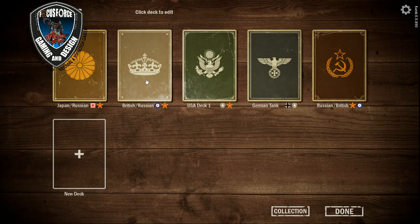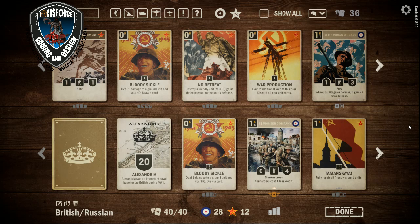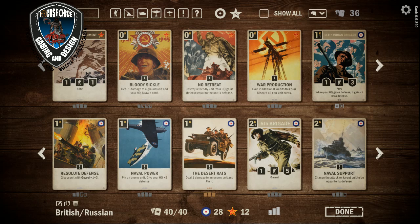It's a British-Russian deck. We have three Bloody Sickles, we have the 85th Pioneer Company — an elite card — and we have two healing cards to fully repair all friendly ground units. We have some Resolute Defense to boost our guard units with one plus three. Mostly running guard units in this deck.